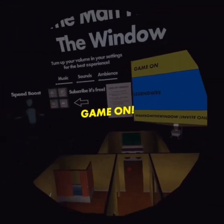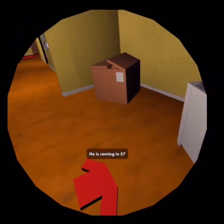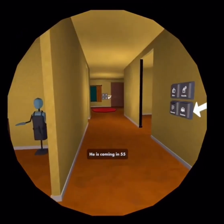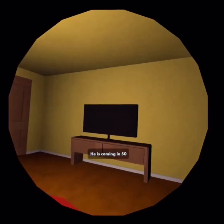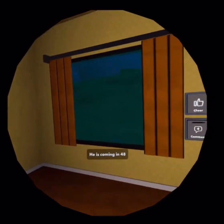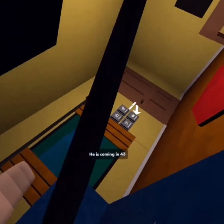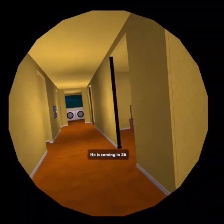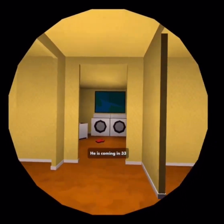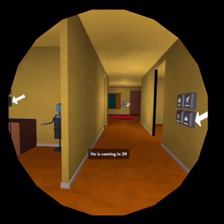Game on. He's coming in 56 seconds. Do I have to like find a place to hide? Oh, oh there we go. I'm just gonna play it safe, let's see there's multiple spots you can hide. Where's he gonna come? He's probably gonna come from the front door — it's my place.